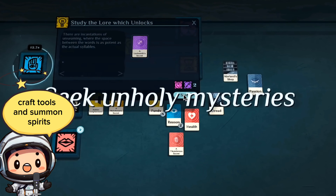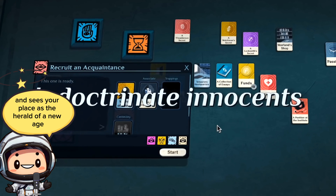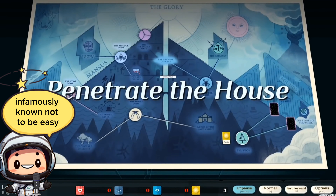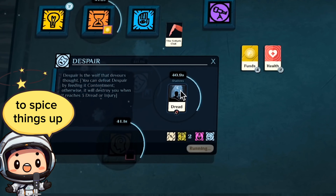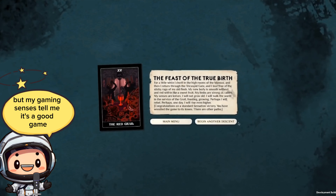You craft tools and summon spirits, indoctrinate innocents, and seize your place as the herald of a new age — basically, you are just trying to create a new powerful cult. Infamously known not to be easy, it really encapsulates that die, learn, repeat nature of roguelike with decision-making options to spice things up. Personally I don't play card games that much, but my gaming senses tell me it's a good game. It's paid, now at an 80% discount.